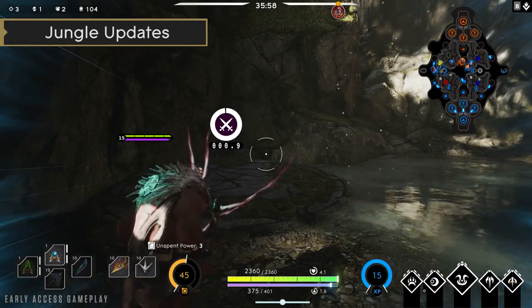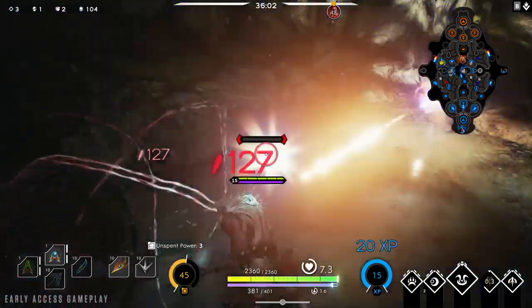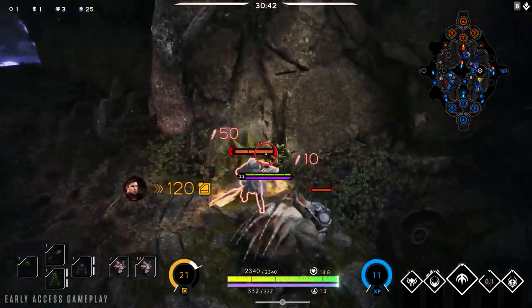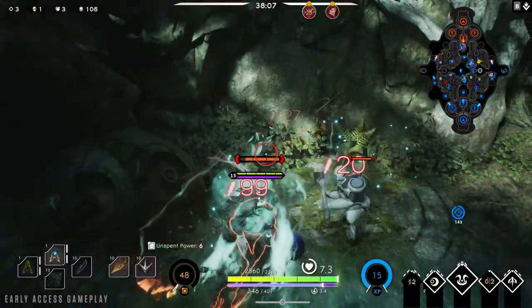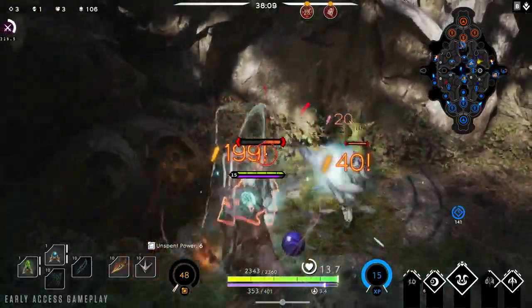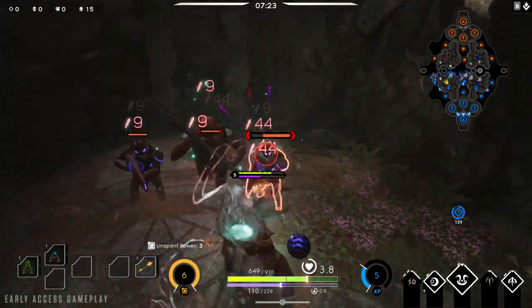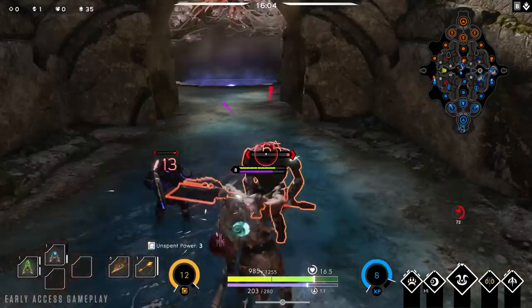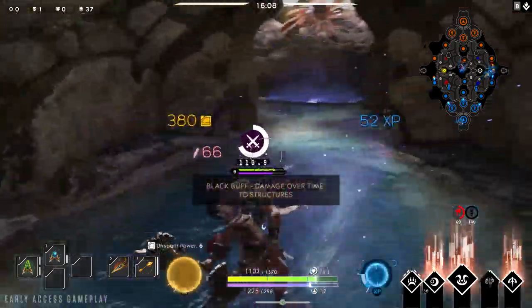The jungle has received some changes as well. White camps now respawn every two minutes on the clock, and any existing camps will level up, making the minions a little bit stronger — so it's best to clear camps as quickly as possible. The buff camps will respawn or stack every six minutes. We've also changed the black buff camp so now it scales the same as the other buff camps.